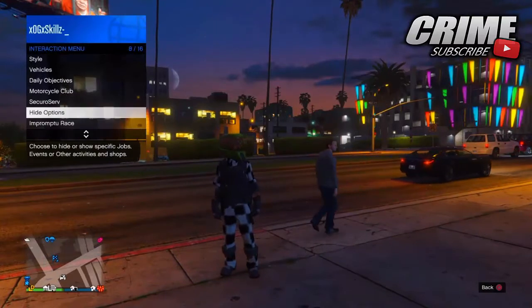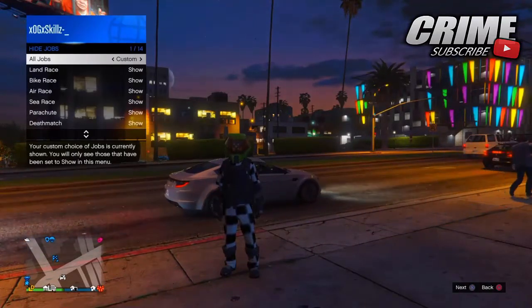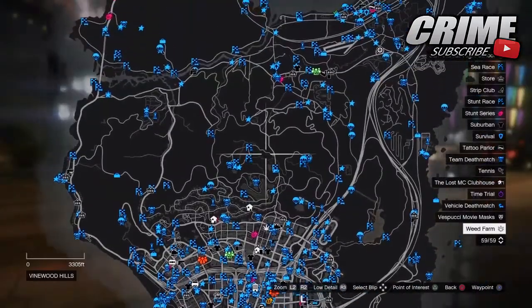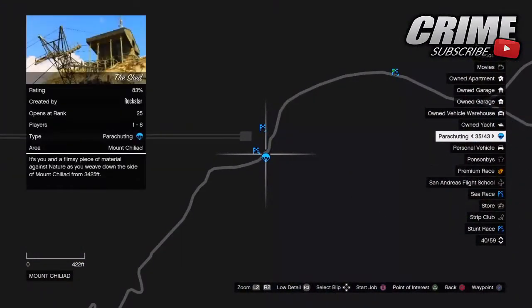Anyway guys, let's get straight into today's video. So the first thing you want to do is put your interaction menu up, go to hide options, then go to jobs and make sure they're set to custom so you can see any job on the map. As you can see here, all the blue icons will be the jobs. You just want to hover over one of the jobs and hit square.